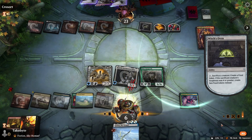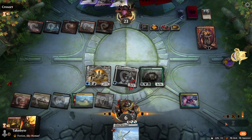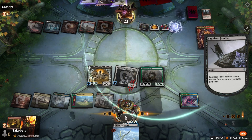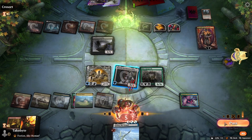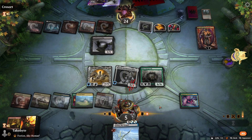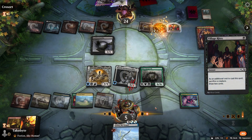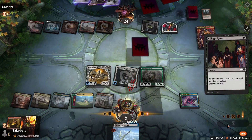I do believe we are dead if we don't do that, because we're exactly at five now — Omnixilis plus Kroxa is five damage, and the cat loop is four damage.